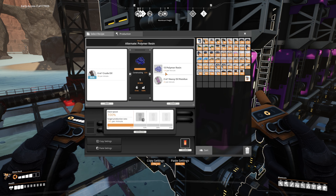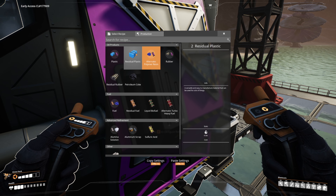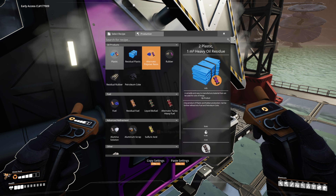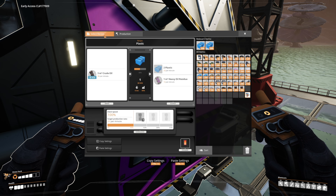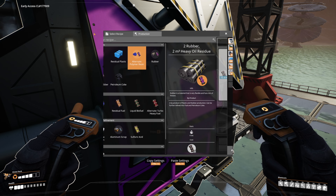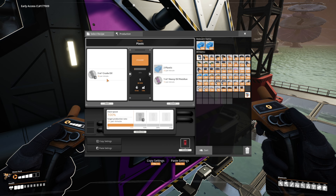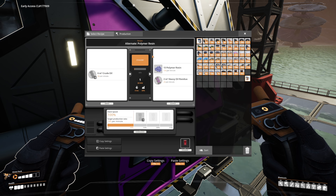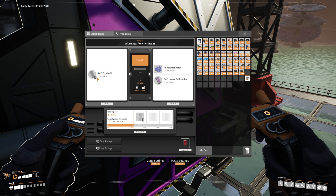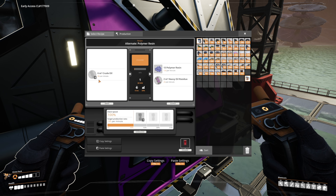I had a few choices for how to get to heavy oil residue. I decided to go the polymer resin route. We could have gone with plastic - plastic produces 10 per minute, so 30 total - plastic was definitely out. Rubber would have produced 20 per minute. Heavy polymer resin produces 20 per minute and uses 60 crude oil per minute. The reason I chose this is because we would have had to double the amount of refineries or overclock all of them to process all the crude oil being pumped out. I didn't want to do that.